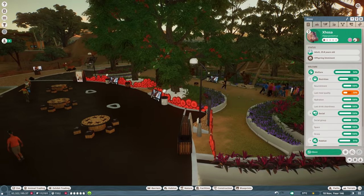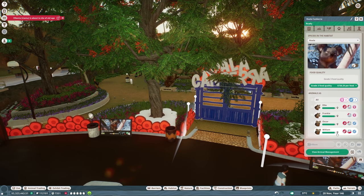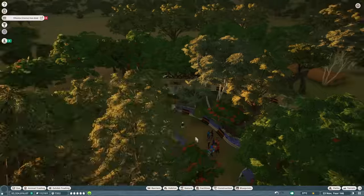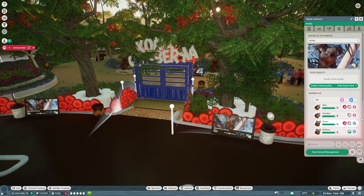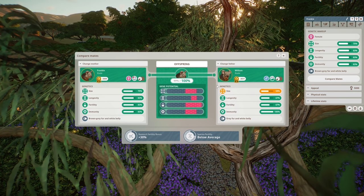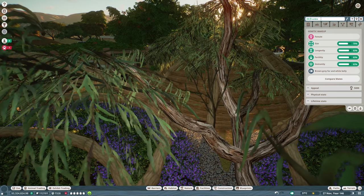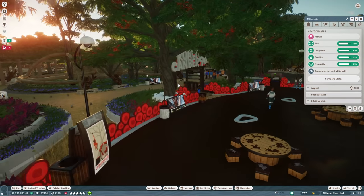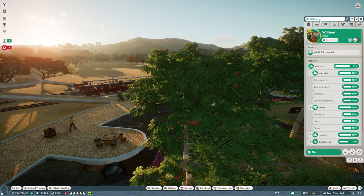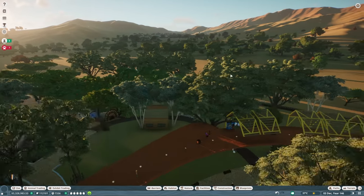Actually, how are our koalas doing? Alright, William — get your tree, get you off of contraceptives. We need to get a new female koala. This Frankie is not infertile, but I don't think she's a suitable mate... actually, they are — not inbreeding or anything. Frankie is the new mother and William is the new father. Hopefully we'll start seeing some more koala babies. I just wanted to double check to make sure I wasn't misreading inbreeding versus not inbreeding. Looks like we're good.